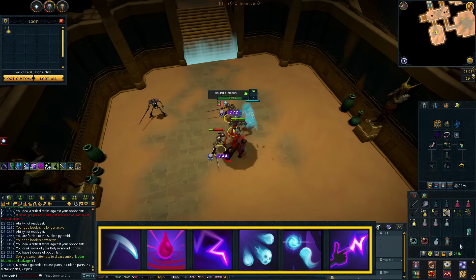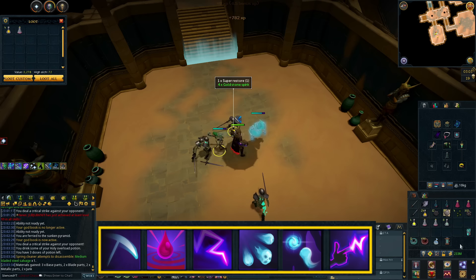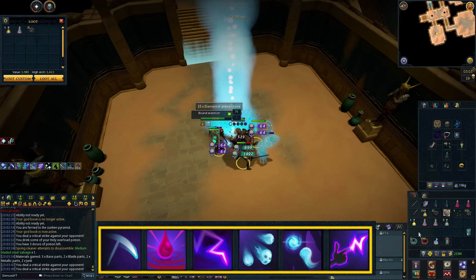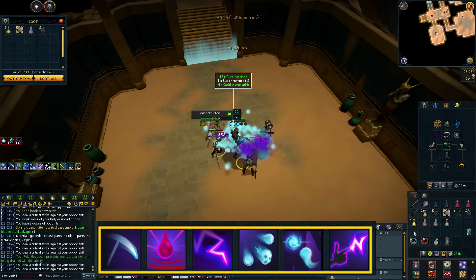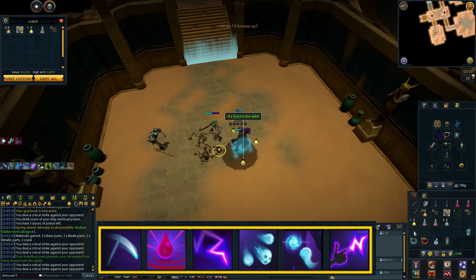It is a bit difficult recommending the perfect ability bar for everyone, but I was using Spectral Scythe in the first slot, especially once I got to level 70 with the Tier 2 version. I also had Blood Siphon at level 70 because I was getting hit fairly hard, and that's a great healing and AoE ability. Then Touch of Death, Volley of Souls, Soul Sap, and Finger of Death.